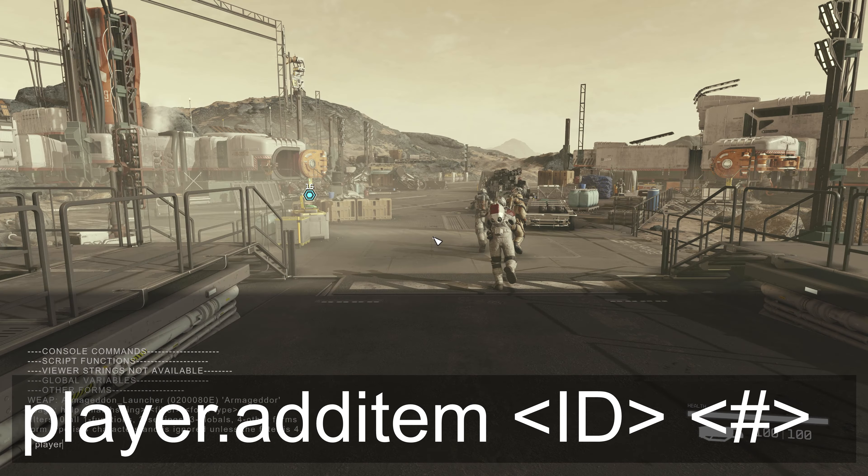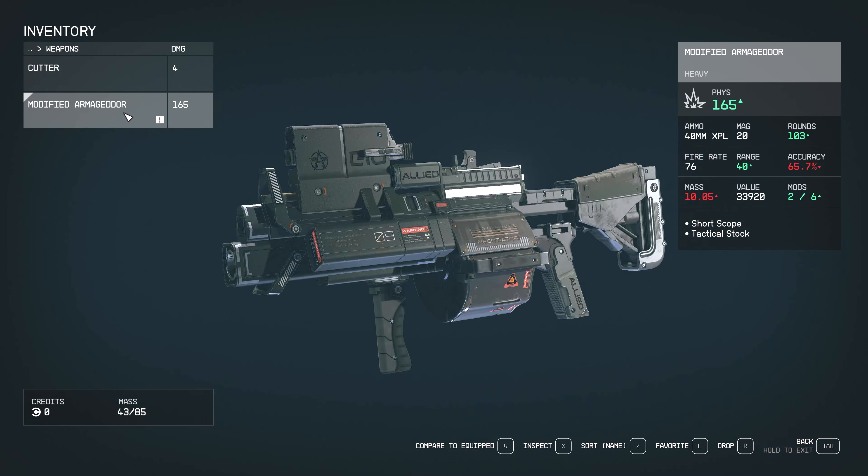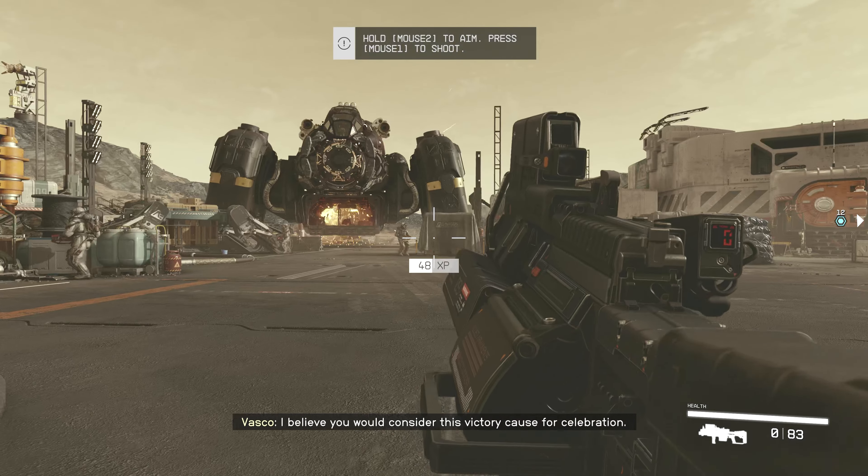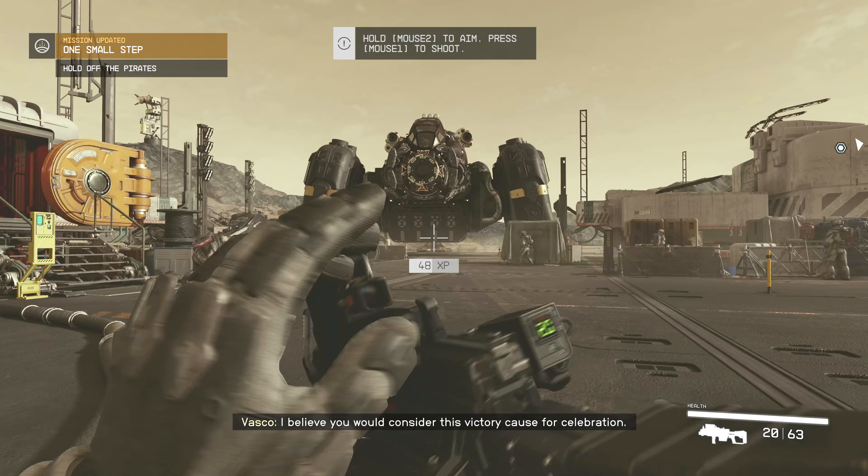Now we can give ourselves our custom weapon and make sure it works. Type 'player.additem' and then put in the ID for the weapon — the ID is those eight characters shown in the list. Then you'll finally have it. Equip it and test it — you'll see that it works great.